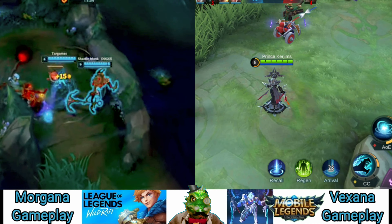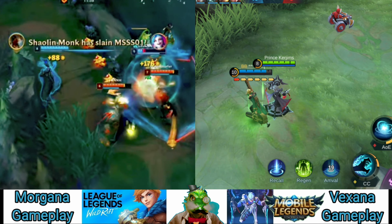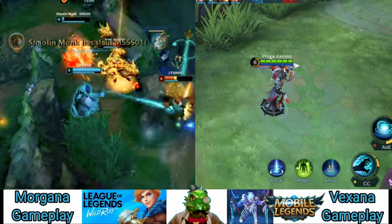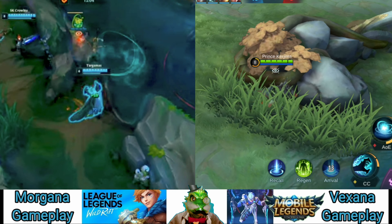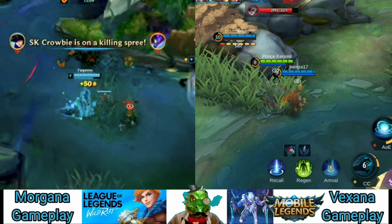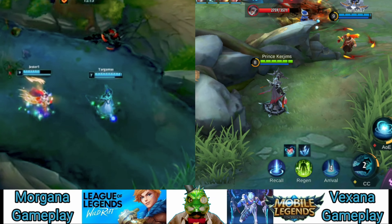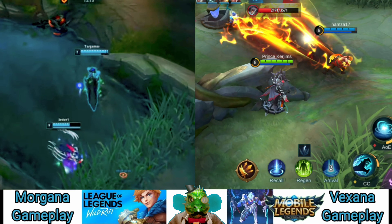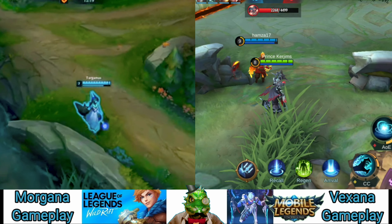Morgana theoretically can be picked in just about any game situation, but picking her at the right times is what allows her to excel. The main thing to look for when picking Morgana is if the enemy team has hard crowd control. There's a long list of champions that fit this category, but Thresh, Blitzcrank, and Alistar are just a few support picks that are countered by Morgana.